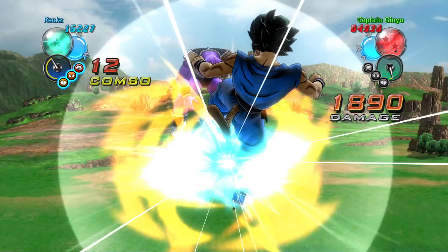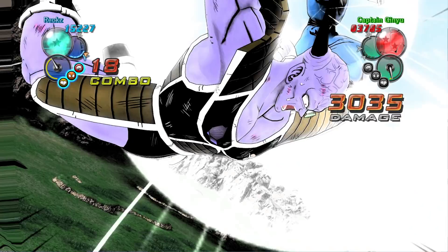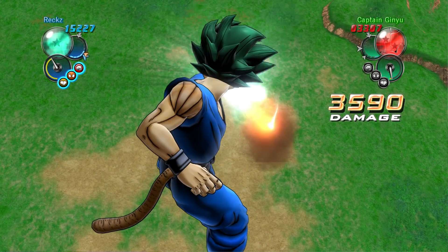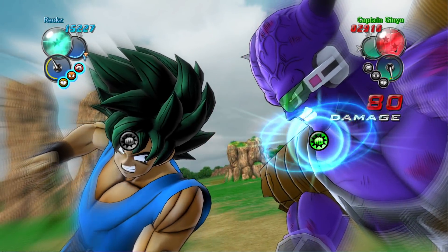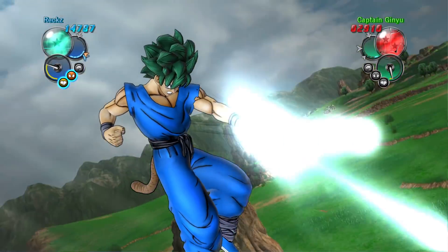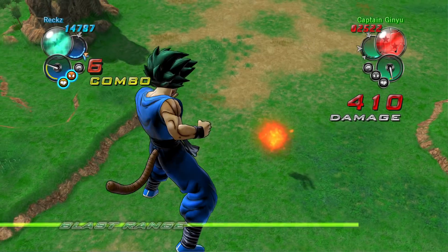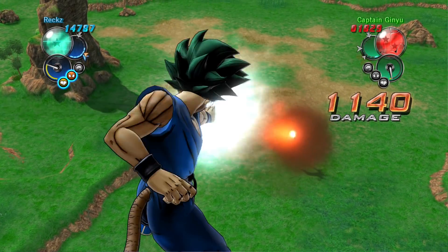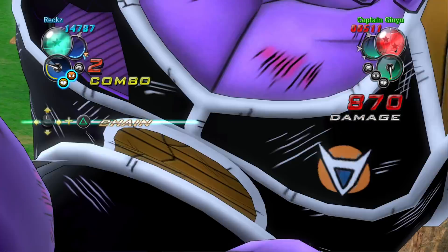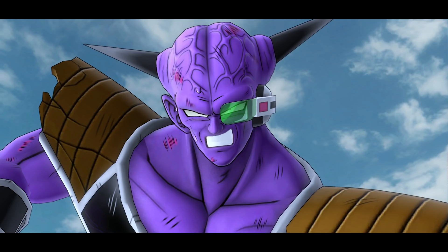I think the triangle combo is the one that has a different multi-hitting effect. Whenever you do the multi-hitting combo it — oh my god, he guessed right. Okay, that's dumb. Dude I have no idea what I'm doing. Triangle — oh, he's gonna die. We killed Ginyu, that's great!